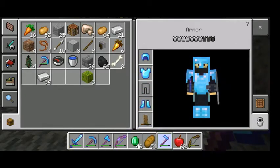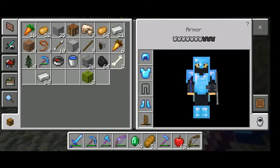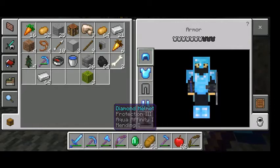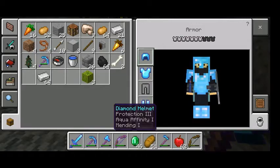The shovel has unbreaking three, efficiency three, mending, and fortune two. My boots aren't as good — no feather falling or soul speed — but I have prot four, mending, and unbreaking two or three. My chestplate only has prot four and mending, but I don't need unbreaking because I get a lot of experience from village trading and I can use that to repair. I don't have leggings right now — I have about four armorers and none of them have given me leggings. They all give chestplates, boots, and helmets.